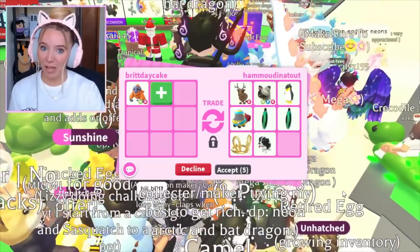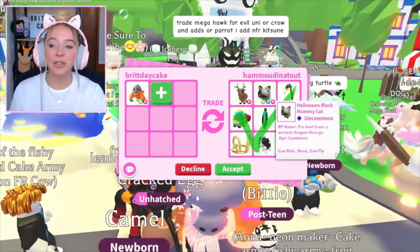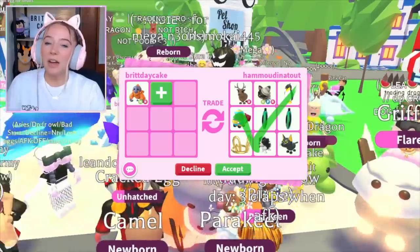We're starting with the orangutan because it's personally my least favorite and we're going to work all the way up to my favorite which is the zebra. If you guys haven't seen the neon zebra yet, it looks amazing. They hit accept for all this stuff and as much as I love the reindeer and I do think the neon black mummy cats are cool, I'd rather get something better.